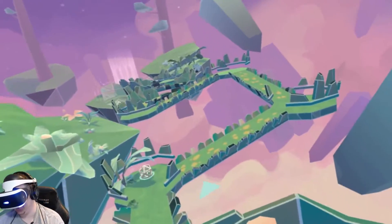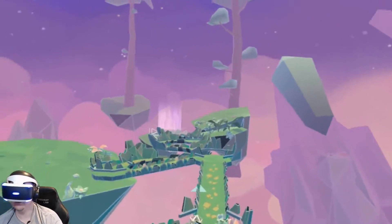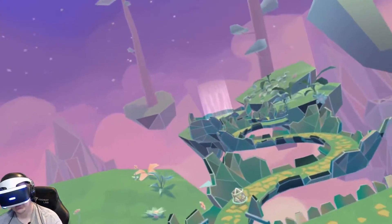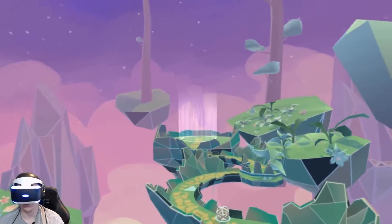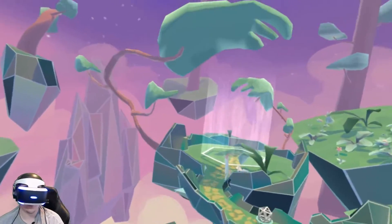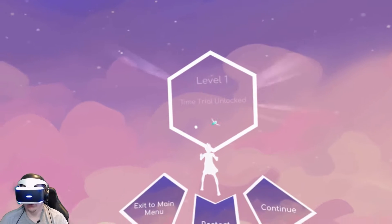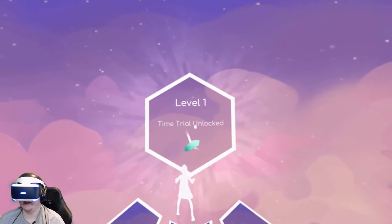I really like the popping with the plants — that is so cool. The flowers and the grass look the best. I don't know if that's grass actually, it might just be part of the plants... oh no, it's grass. See? Little tiny ridges, the little green ridges. Level one — time trial unlocked.